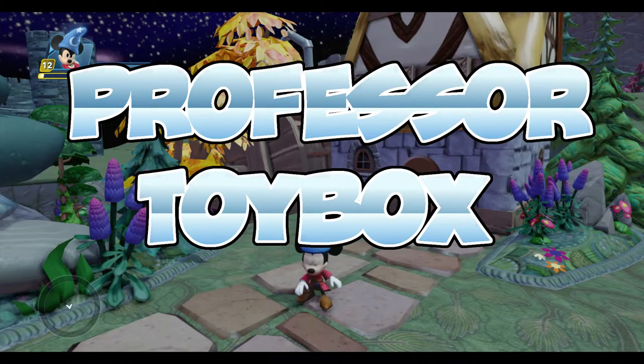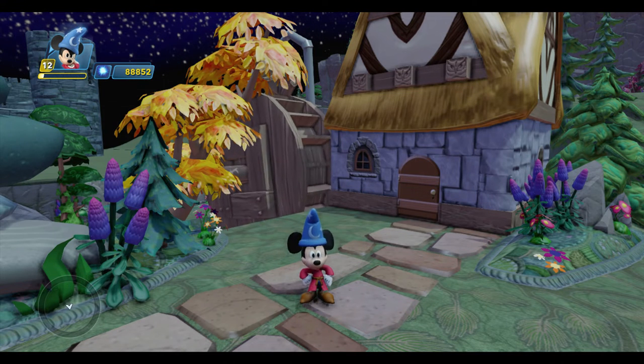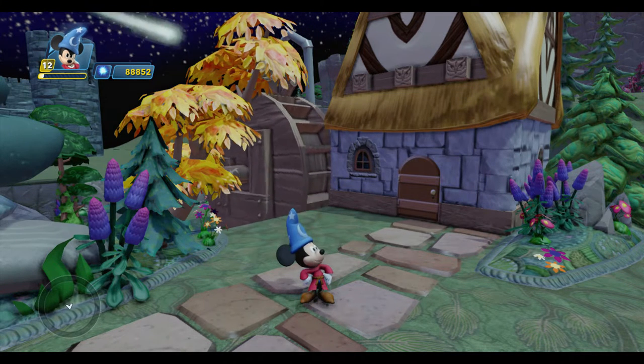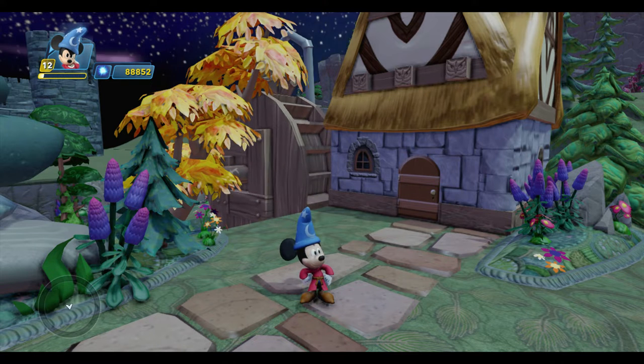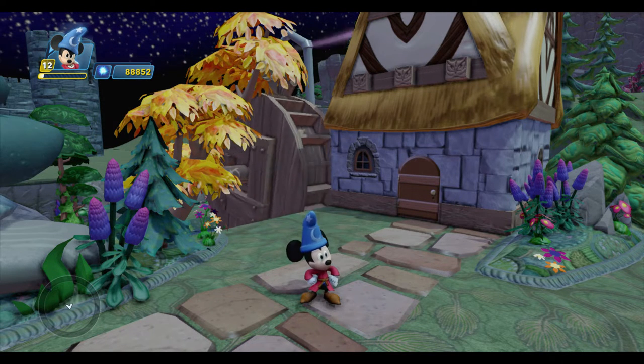Hello everyone, Professor Toybox here with Sorcerer's Apprentice Mickey, and we're back in my Fantasia Toybox for another episode of Toybox Tutorials. Today we're going to look at two Creativitoys for setting up areas of interest in the Toybox: the trigger area and the dynamic trigger.